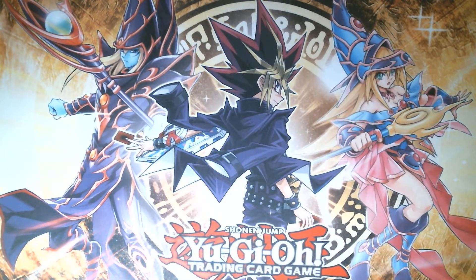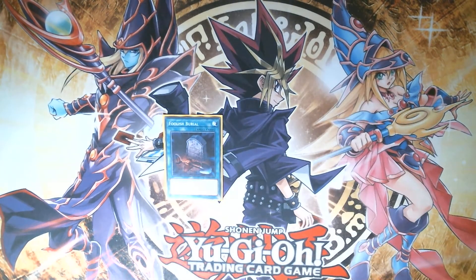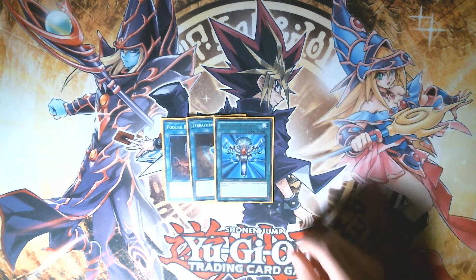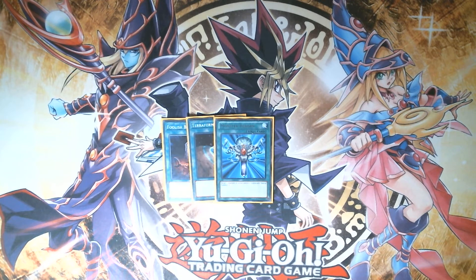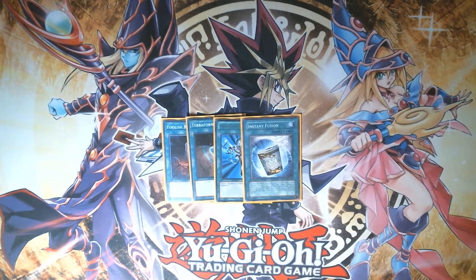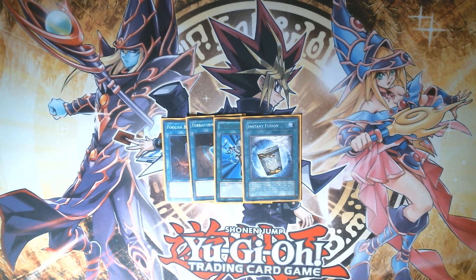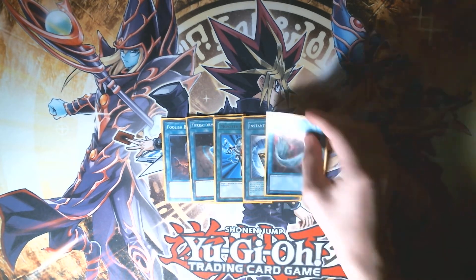For the one-of spells: I play one Foolish Burial to send Mixerroid to grave, Terraforming for the field spell, Monster Reborn so you can recur things like Expressroid, Instant Fusion so you can cheat out something like a Parasychroid for a fusion summon, and Harpie's Feather Duster to deal with backrow.